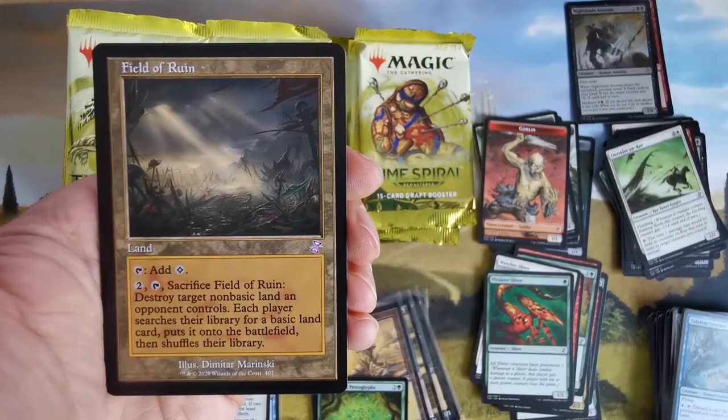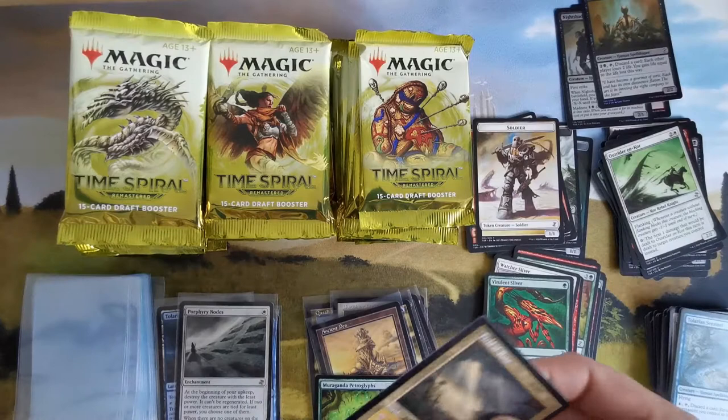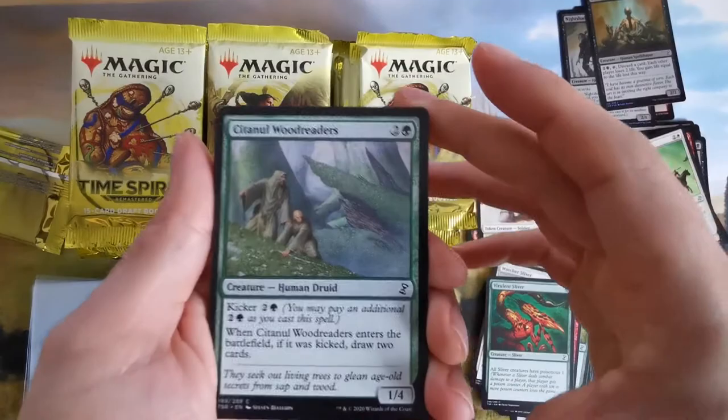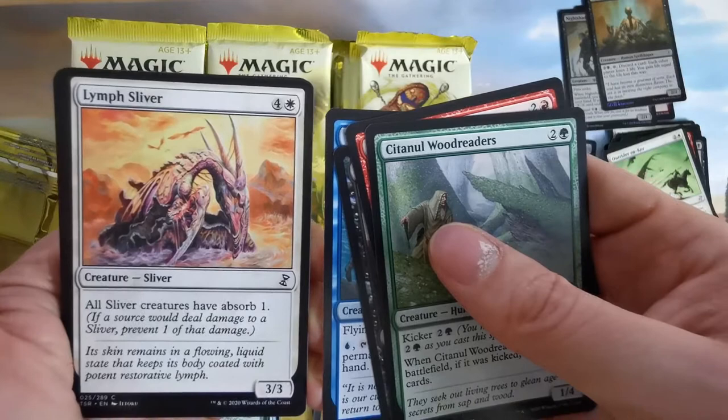We have a foil soldier — what kind of soldier is this? Nice. We have Rift Bolt — not so great. Slivers have absorb one — if a source would deal damage to a sliver, prevent one of that damage.